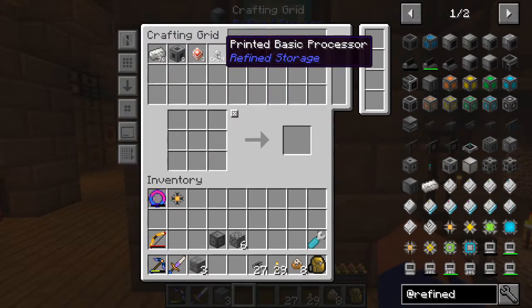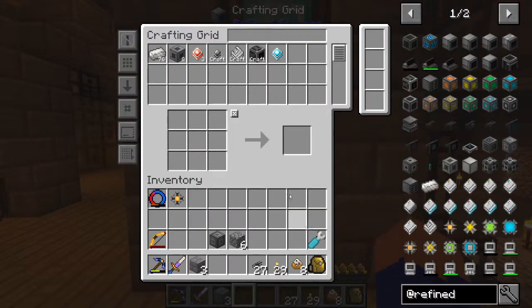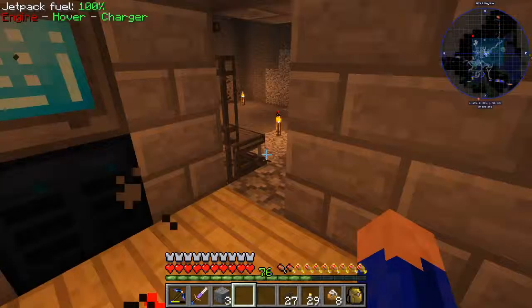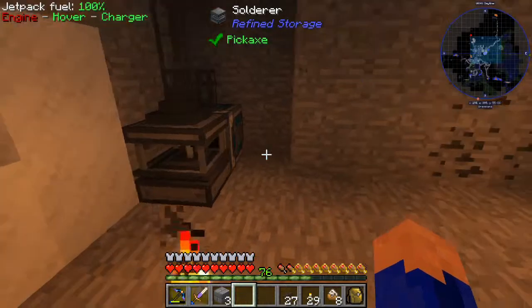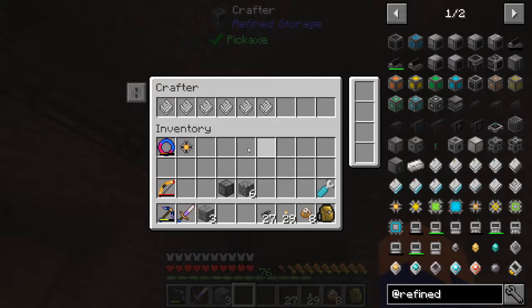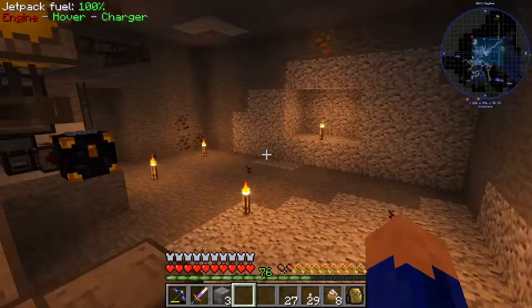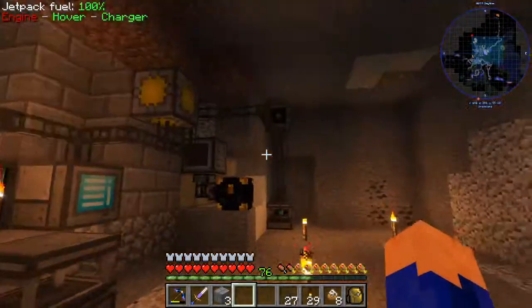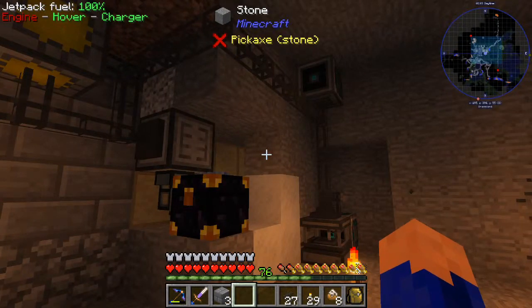Only craftables - and bam, there we go! Printed basic processor - let's make a couple just to test it out and watch it work. There we go, working like a true champ! Now we have what we need for the solderer and for our basic crafting system. Things are looking up and things are starting to run. I think that's where we'll call this episode to a close. We'll continue to work on this as we get more parts and as we get more advanced. So thank you guys again for watching - please don't forget to like and subscribe, and I'll see you guys next time!